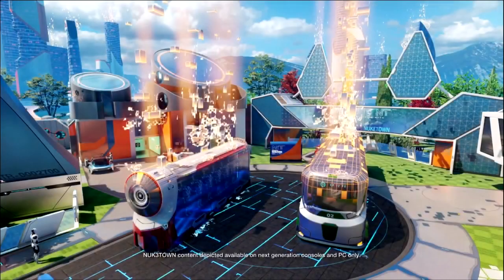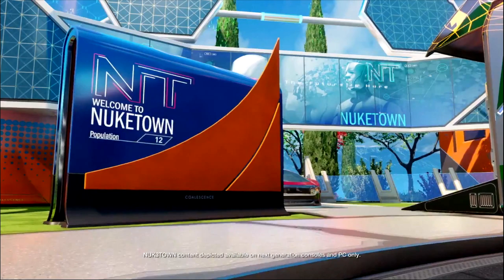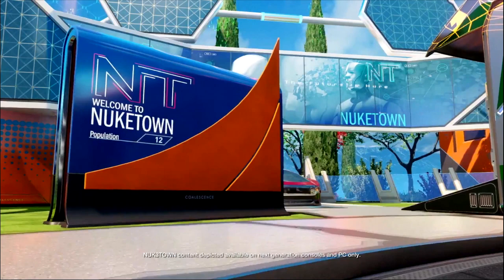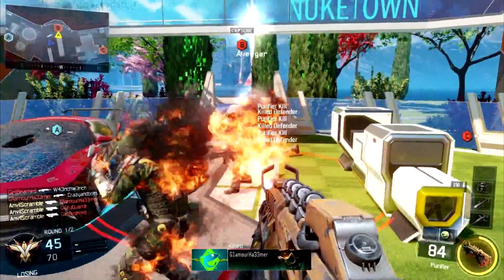What you guys are seeing on your screens right now is brand new Nuketown 2065 gameplay footage — this is absolutely insane. We've known for a long time that Treyarch was going to bring back the Nuketown maps from Black Ops 1 and Black Ops 2, and that it would be called Nuketown 2065, but we never really got good gameplay footage or screenshots like what you're seeing right now. All we had was an abstract picture with a sign saying 'Welcome to Nuketown' — but now we've got actual gameplay footage.